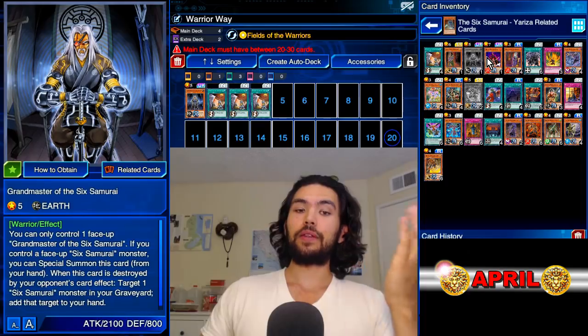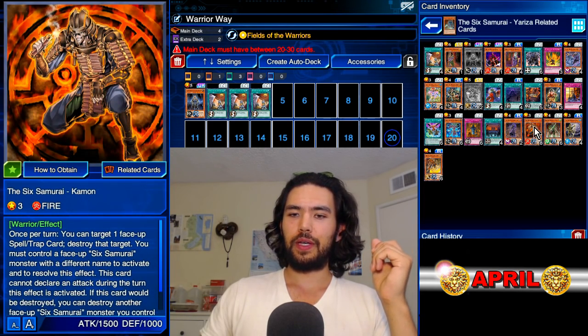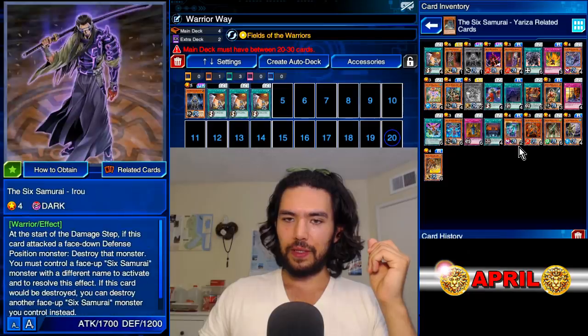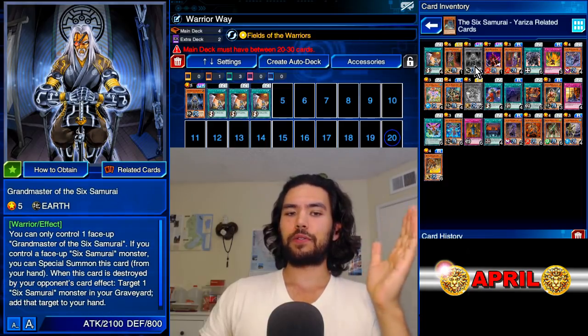The thing about having only one Grandmaster is you can't use the A Squad — you can't use Kamon, Zanji, and Irou — because they need the Grandmaster to special summon and make their abilities available.